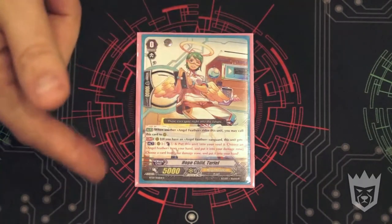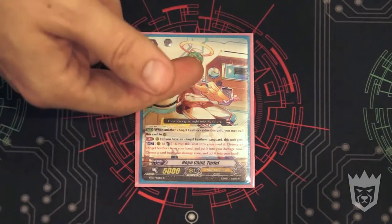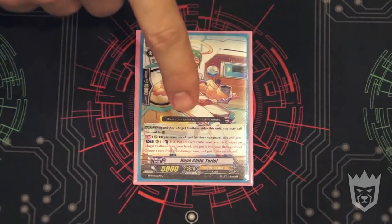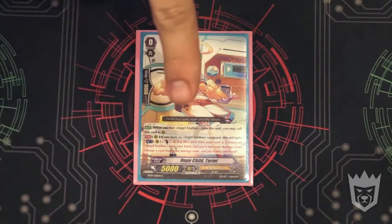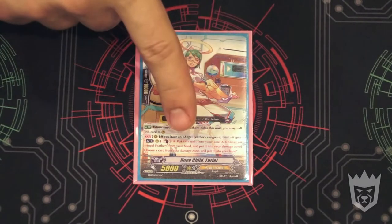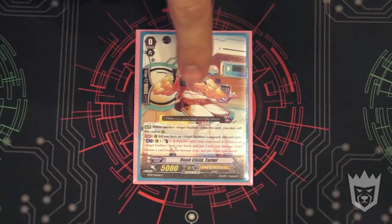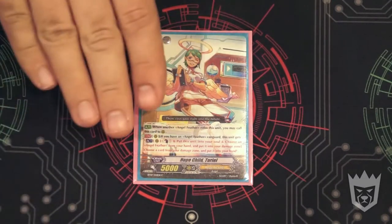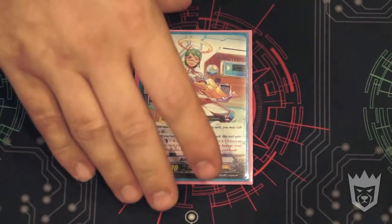Hope Child Turtle's ability is counter-blast one, put this in the soul, take one card from your hand, put it into the damage zone, and take one card from your damage zone and put it in your hand. This does not state that it has to be face up — you can take the card you just counter-blasted and put it into your hand, then put one card into your damage zone face up. This also allows me to fish out non-Celestials if I'm grade stuck. The reliability and flexibility of this card is more my style than the explosive plays you can get with Peniel or the new early break ride card.